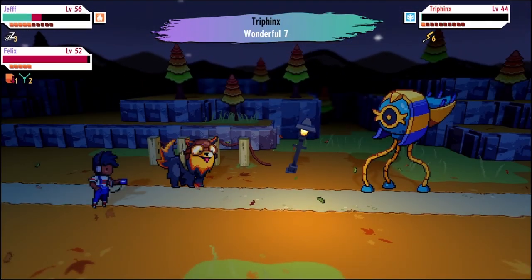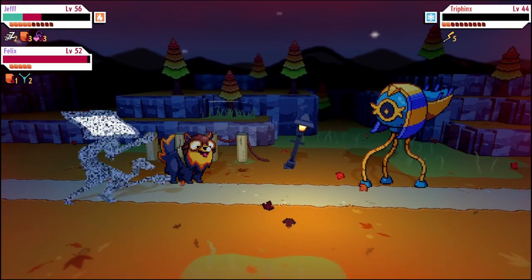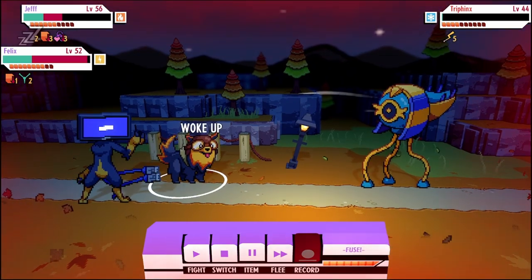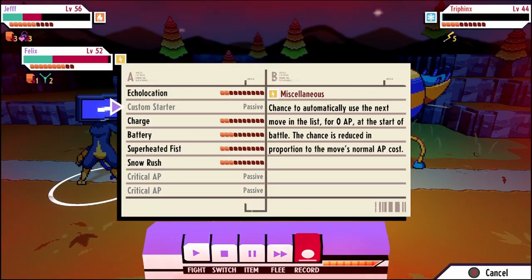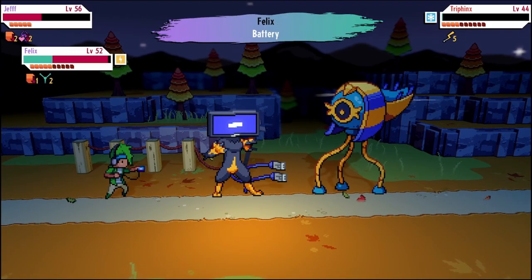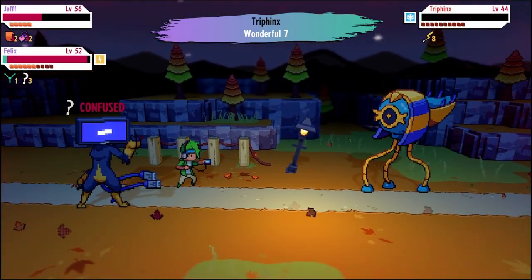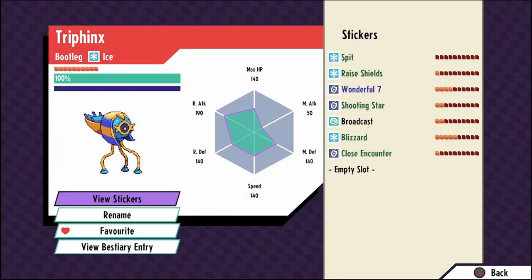If you're asleep you can't record - I have not caught a single monster that way. I go for the record with felix at 45% chance, but of course RNG is not my friend. I decide to heal and play super risky trying to record on jeff, which is a terrible decision. Regardless, we managed to catch the bootleg - tryfinx ice type with some really good stickers. Wonderful seven is super strong, broadcast has multi-target, and close encounter does something interesting.